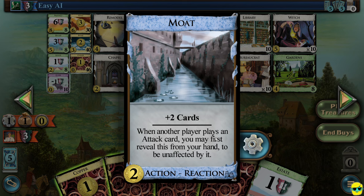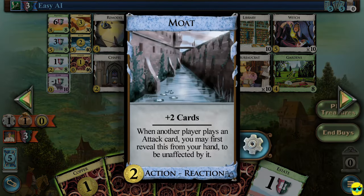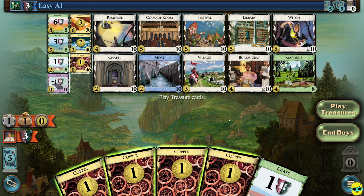Moat is an action-reaction — it's a blue card, and there are only a few like this. It gives you two cards and says whenever another player plays an attack card, you may first reveal this from your hand to be unaffected by it. There's a gear on the side of this card you can click to set it to always reveal against an attack — which I actually like. You can protect yourself against a witch or any attack card with the moat.